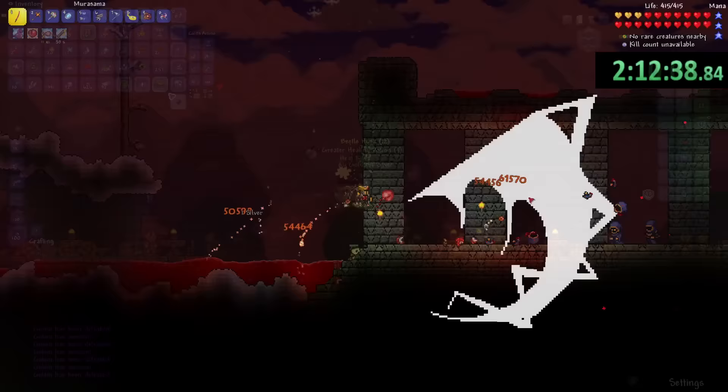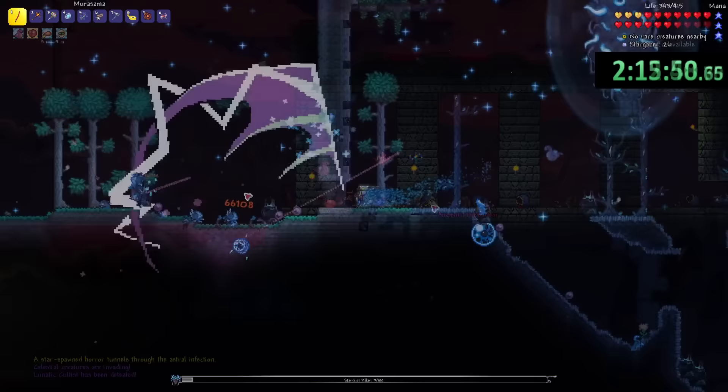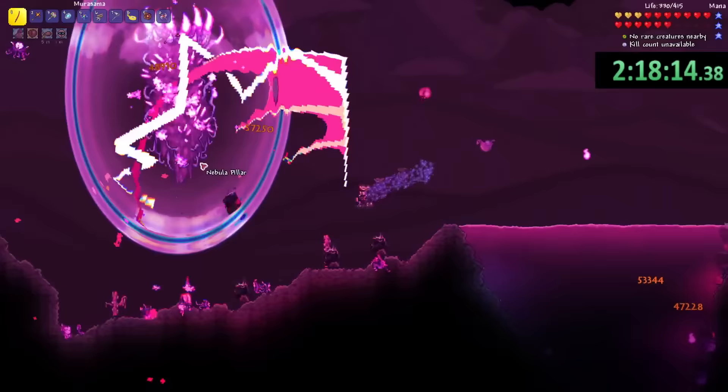I made my way to the dungeon after killing the Golem a billion times, and I ended up killing the Lunatic Cultist before it even spawned. This just shows how broken this weapon is. Then I destroyed the four celestial pillars — starting with the Stardust pillar, then Nebula, Vortex, and finally Solar.